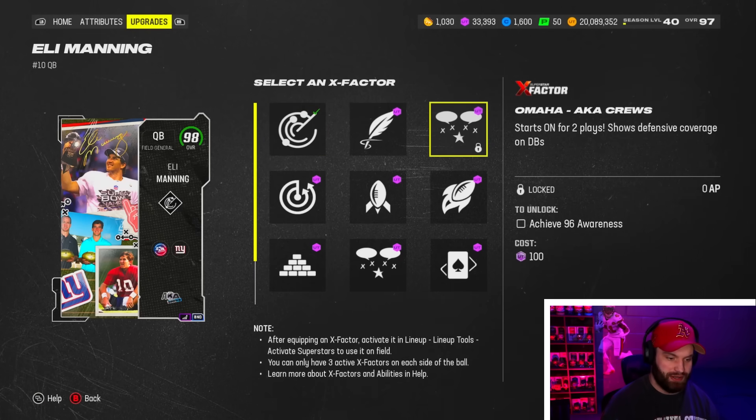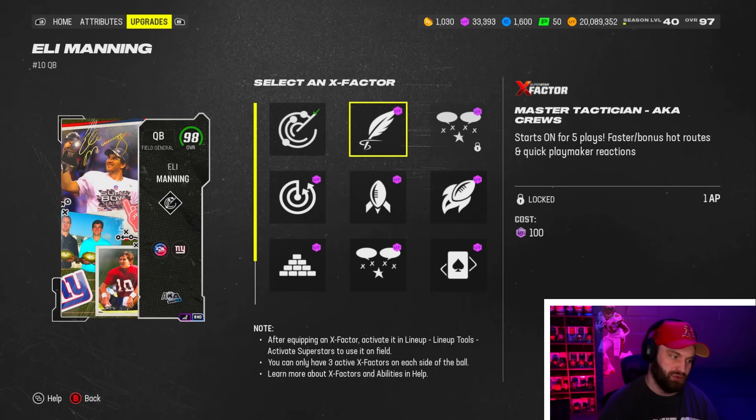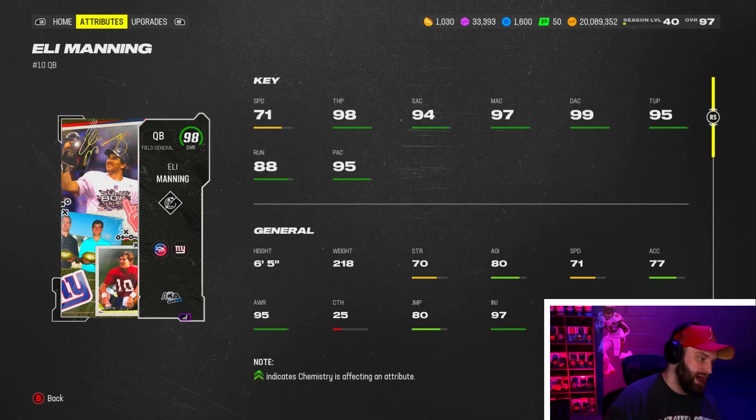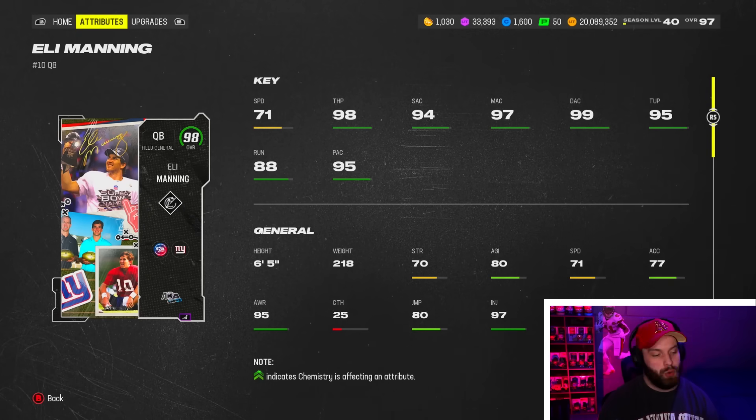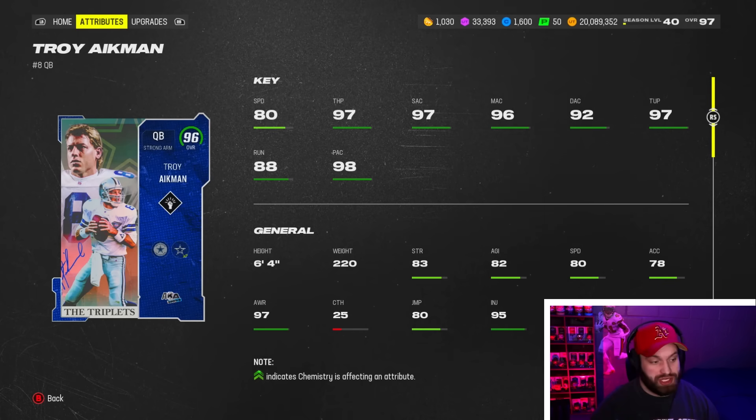He does have some good zero AP X-factors as well — Omaha is cool to have for zero, but I wouldn't pay one AP for either of these two. I wish I could rank him higher, but they gave him quite literally the worst release in the game. At least his AP stack and the theme team thing are cool.